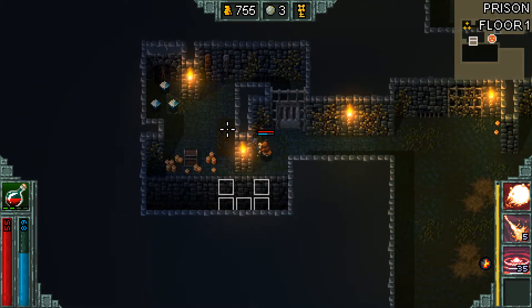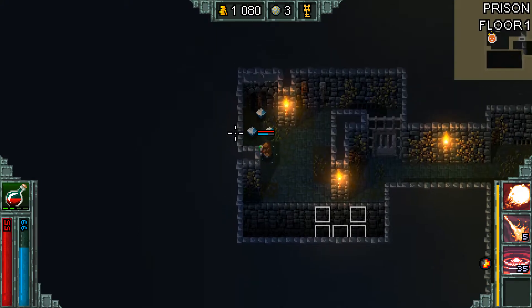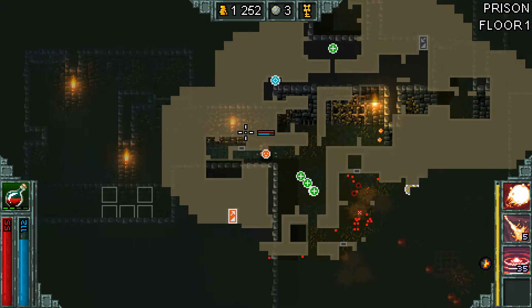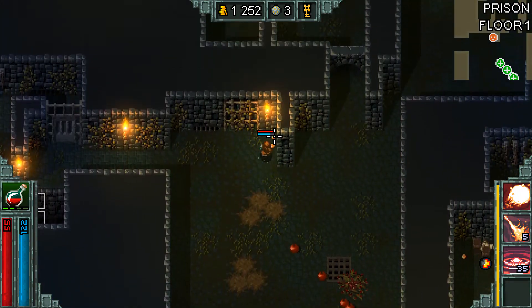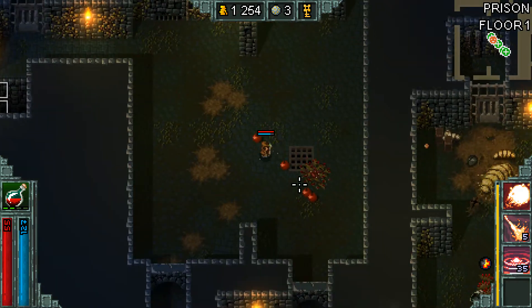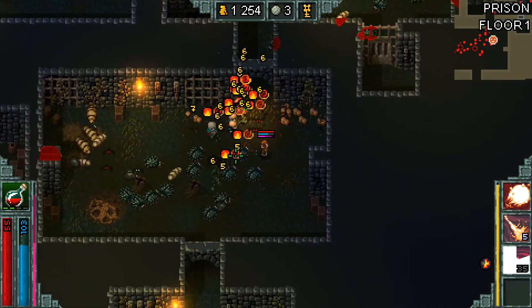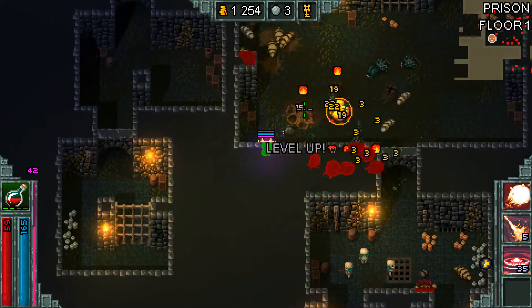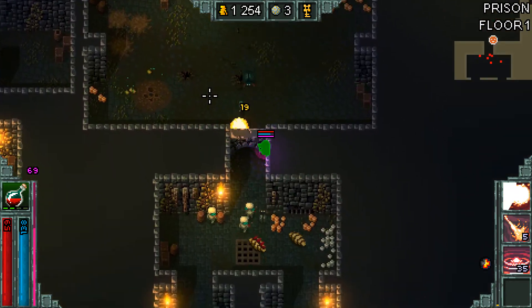The glass box apparently works in this area too. For some spells I don't even need the key — I can just walk around them. So, take that, doors! I still need them for some areas, but not here, and I just doubled up.